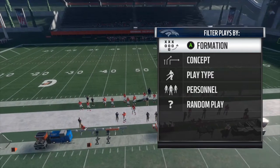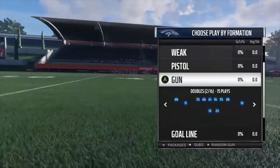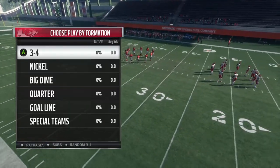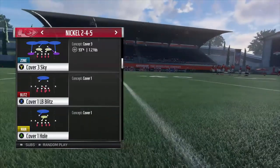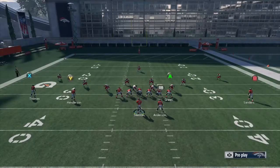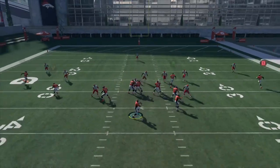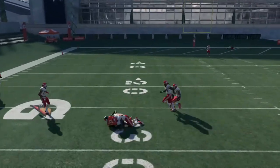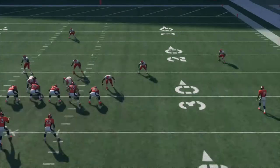It's the second day of Madden 18 and I wanted to make a video talking about what seems to be the new route running threshold this year. In Madden 18, receivers need to hit a certain rating to run those nicer, crisper routes. In years past — Madden 17 and Madden 16 — the threshold was 96, but now it seems like they've lowered it to 91. They put a big emphasis on lowering ratings across the board to make higher ratings feel more meaningful.